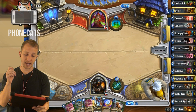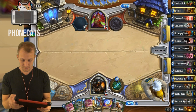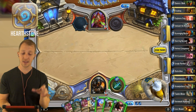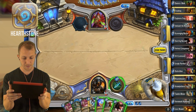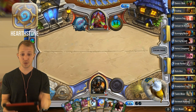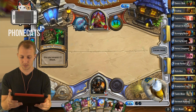Tundra Rhino followed by... what are they called? The Savannah Highmane Lion! Like a turn 5 Rhino with a turn 6 Highmane. You can attack with the Lion, and hopefully they'll have something fat that you can kill, so the Lion will die, and then those two Hyenas that are 2-2s come into play — and those Hyenas have charge. So it's just kind of like this cute little combo.